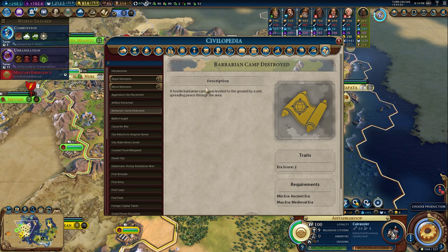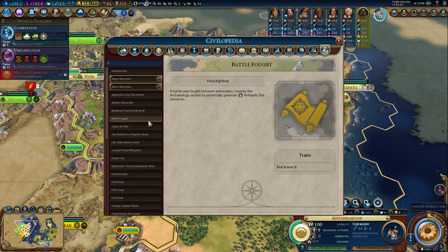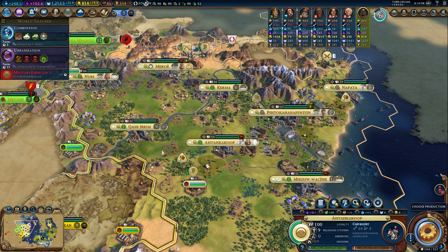Going through that list manually is a real pain. You'd find something like 'Barb Camp destroyed' — Min Era Ancient, Max Medieval — and think 'okay I can get that.' Or 'Desert City — can I found another city on a desert in 10 turns?' You have to go through all of these and try to figure out what you can do. It's just so tough.